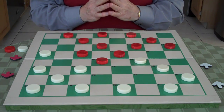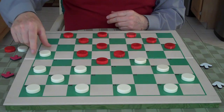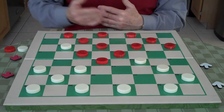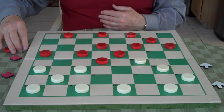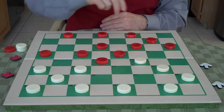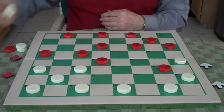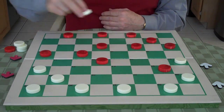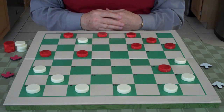White goes 17 to 13. Here red goes 7 to 11. White has a chance to attack now — he goes 13 to 9. This is a cut, a pick, a trade. Red has to jump 6 to 13. The reason white does this is because of the three checkers with the elbow being on 15. White goes 20 to 24, and red jumps 15 to 24. Now white jumps 22 to 6.